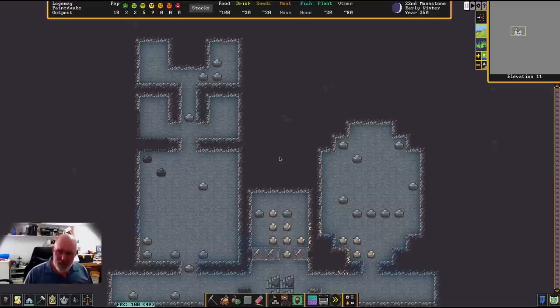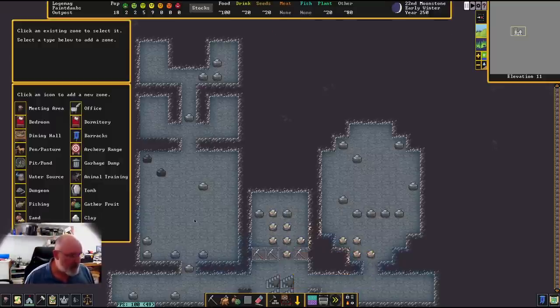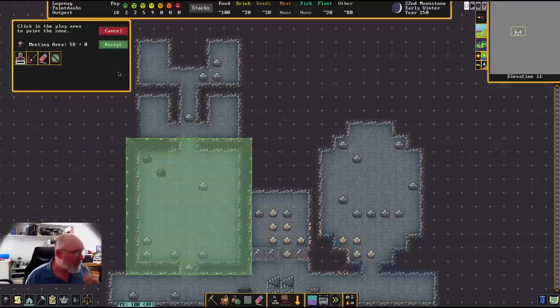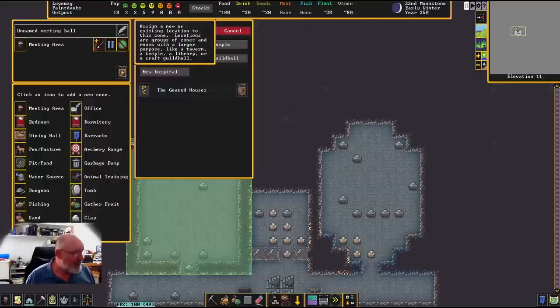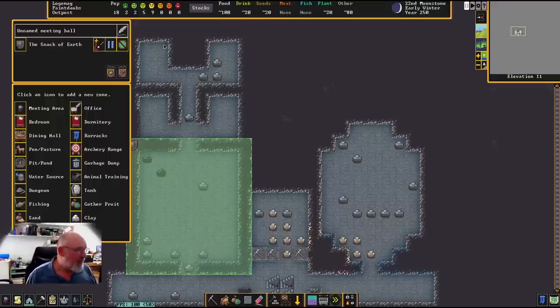There are a few different ways of looking at this and I'll try to explain as we go. Let's just go and set up a tavern zone. I'm just going to go to the meeting area and start off with a zone through here, make that a meeting zone. Then we're going to make this into a new tavern or inn. It's being called 'A Snack of Earth' - I'll just rename it to 'tavern'.